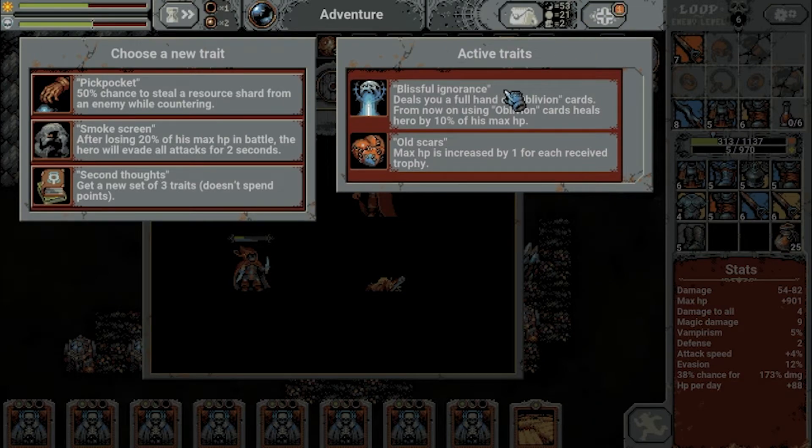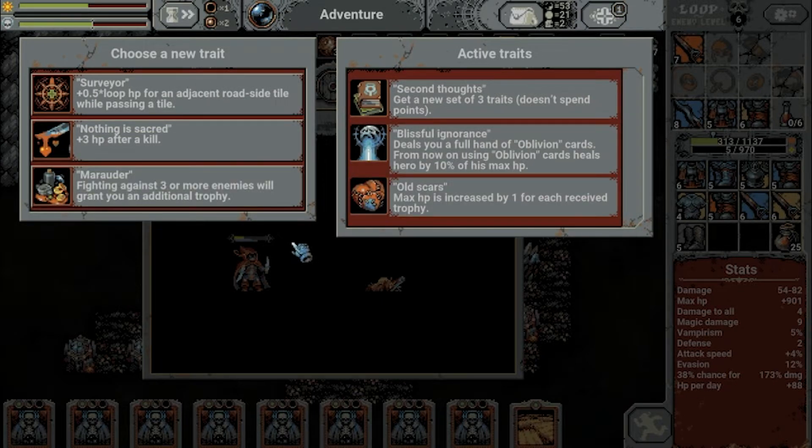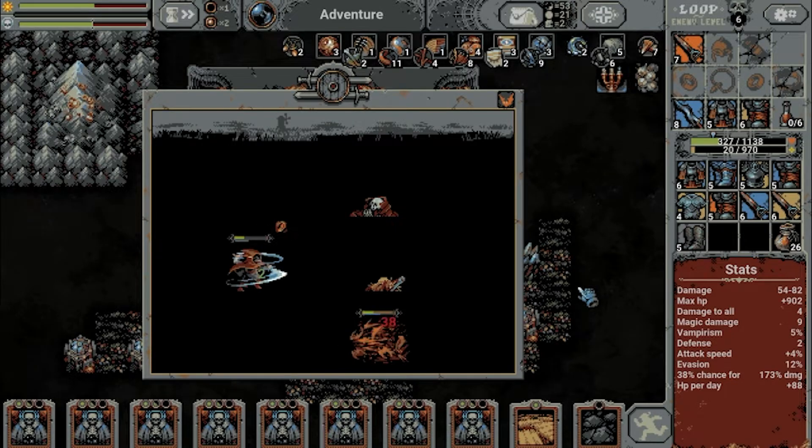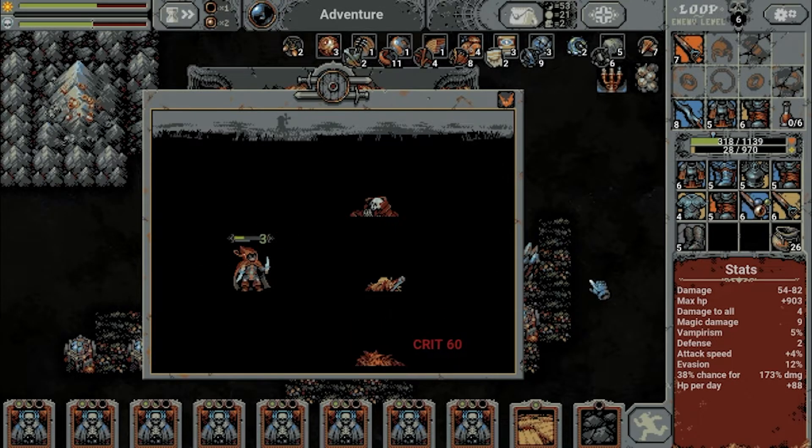Another level up — let's see. Countering: we're not countering much, not a fan of these. Two seconds of immunity is nice of course. Let's see another set: Marauder — no. Nothing is Sacred. Adjacency — let's try this one, because now we do have some more roadside stuff, not much but better than nothing.